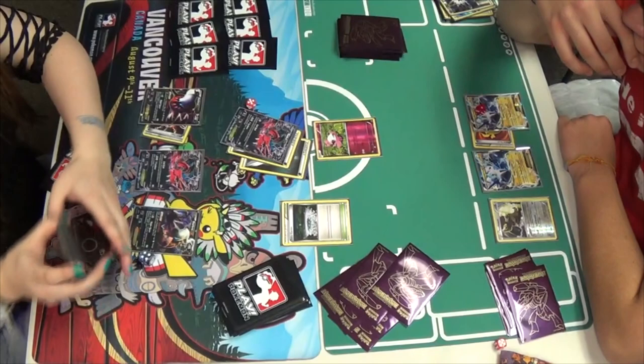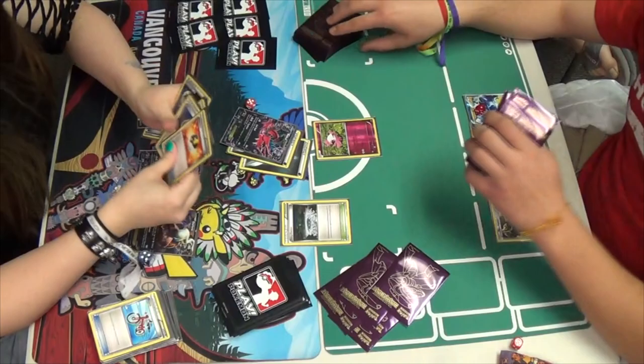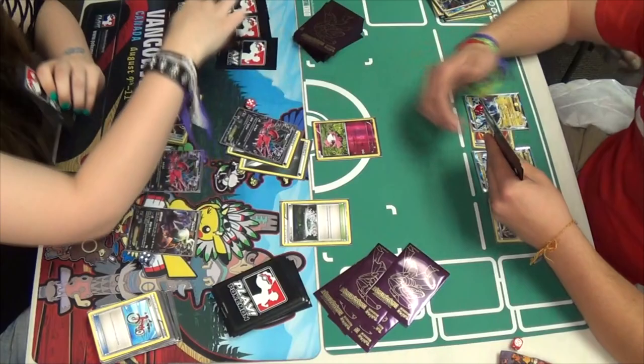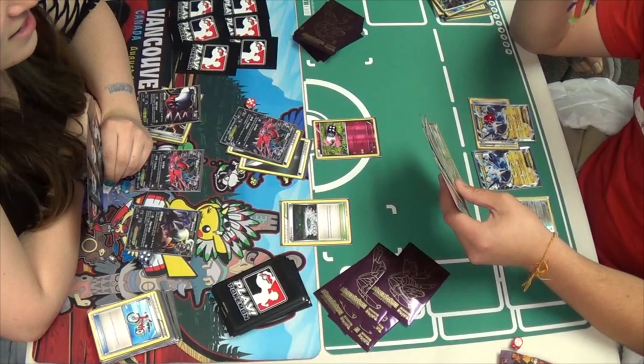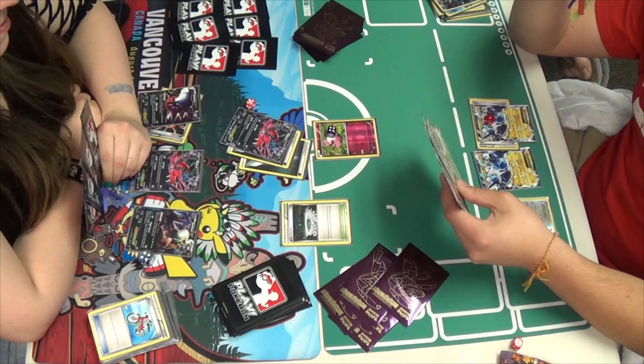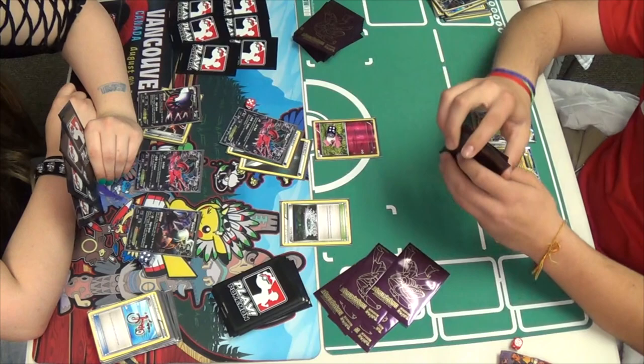Miguel actually realizes he has resistance and just doesn't knock out the Spritzee. He points to the card because he does have resistance. She's chosen the prize she saw — but yeah, she did forget about that pesky Fairy resistance and how it resists Dark Pokemon. I think everyone's just still getting a little bit used to the new type. But that really saved Miguel there, and it really slowed down Mindy. I don't know how he can come back from it though.